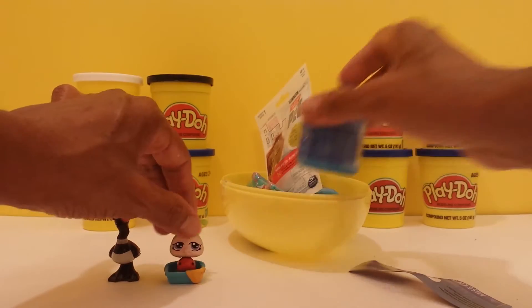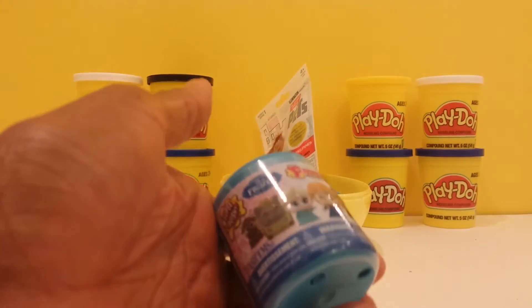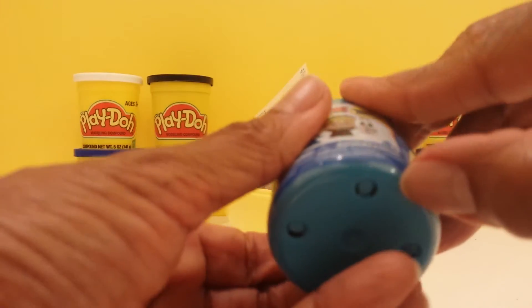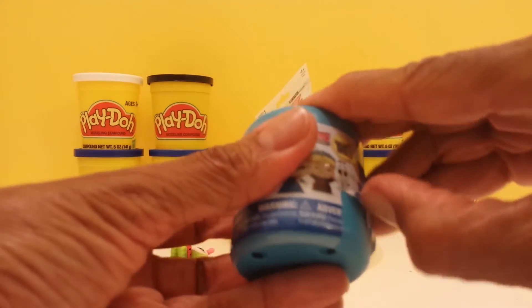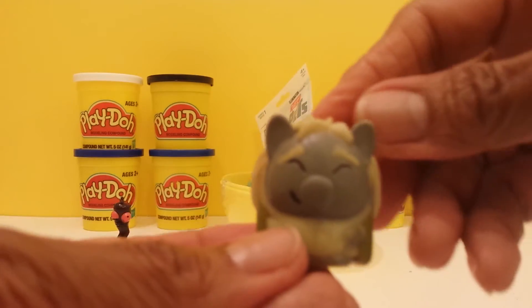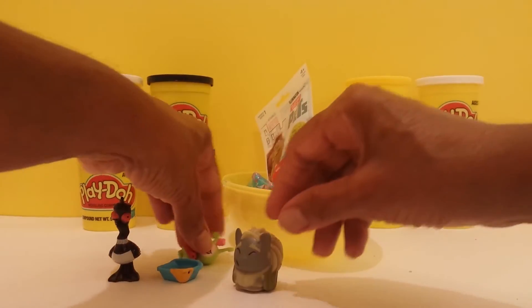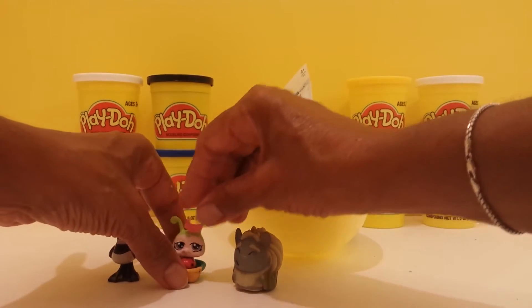Let's go on to a Mashem. We have here a Frozen Fashion — possibility of six different characters, Series 1. Let's see who we have in here. It is Grandpobby! And he is very, very squishy, guys. Very squishy — the troll, Grandpobby.